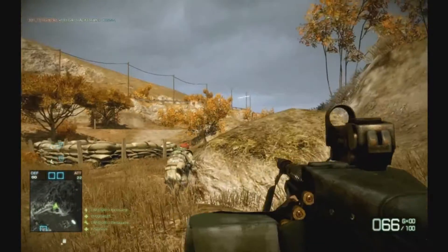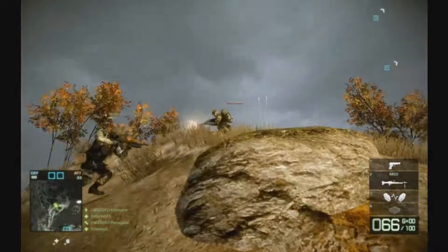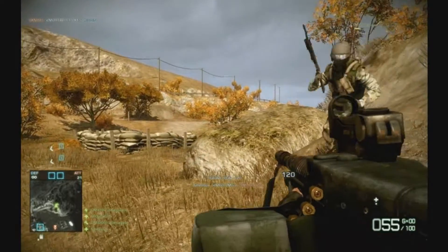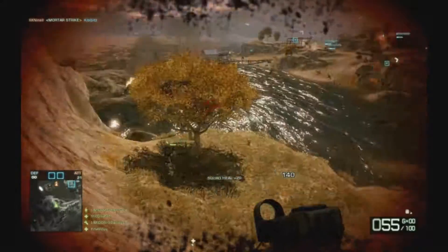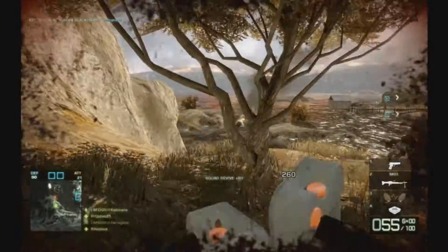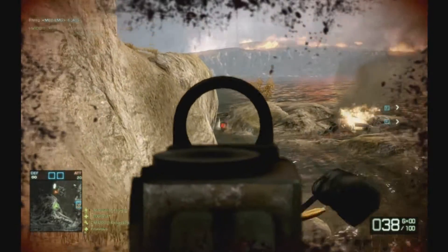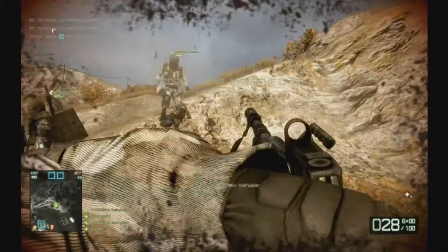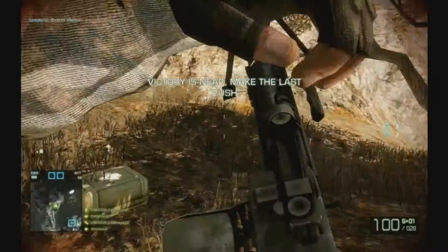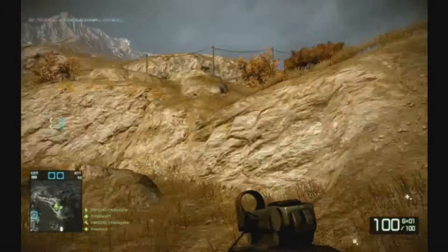I guess my guys took care of him, cause I don't see him. And there he is again. It's nice that friendly fire's not on, cause I'd have just ripped my guy apart. And there was a sniper that got down there. That rock is a nice point if you're on attack too. But if you're attacking in this map and you don't push quick and fast, this is what's gonna happen to you — you're gonna get held off.